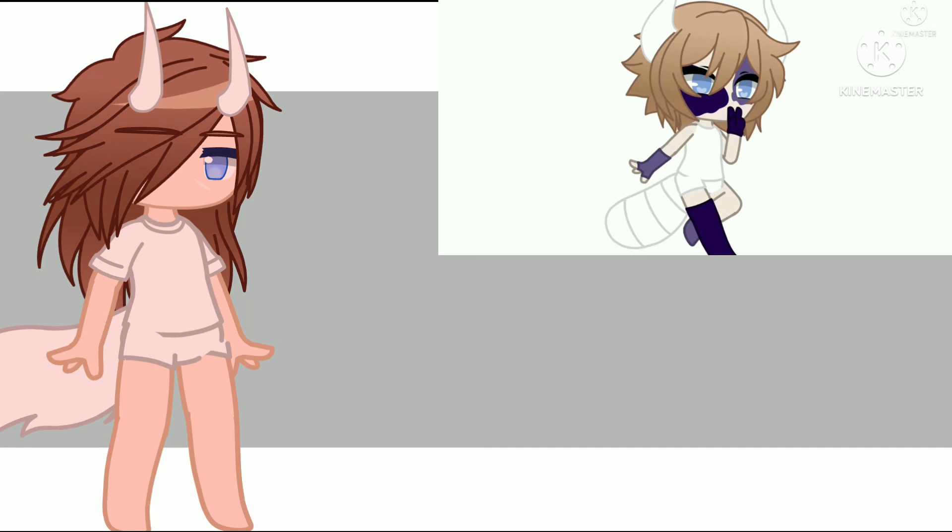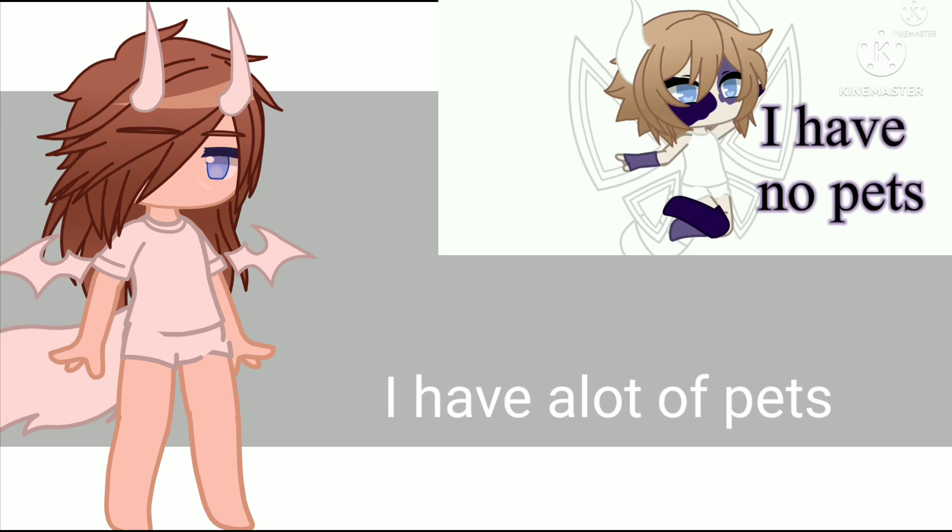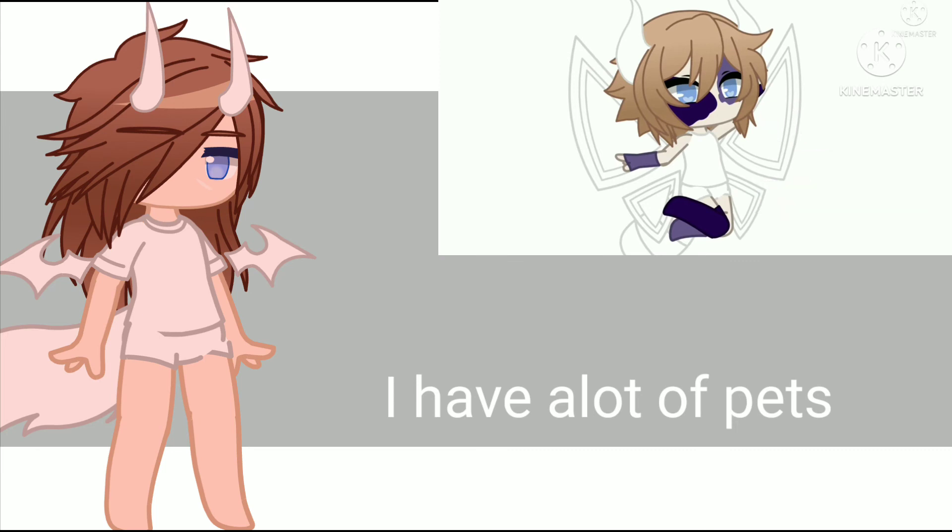Wings are next. If you don't want wings, skip ahead. If you have one to three pets, your OC will have devil wings. If you have four to six pets, your OC will have feathered wings. If you have no pets or more, you can choose any other type of wings.